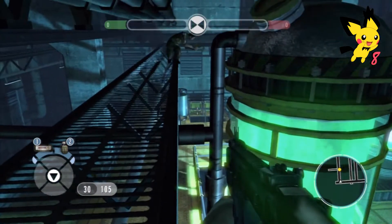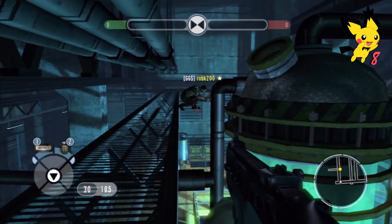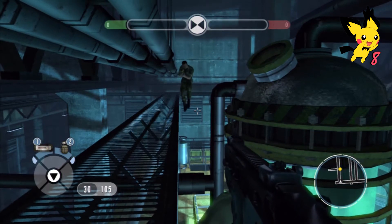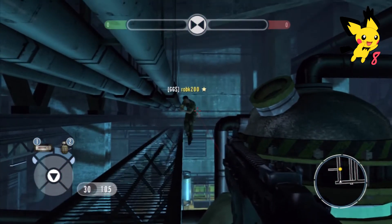Hello and welcome, this is Level 8 Pikachu and today I'm bringing you the invincibility glitch on the map Facility. We are in golden gun mode, which is the best mode to do this, as it's not very effective in team conflict or conflict-based modes as people will not identify you up there.